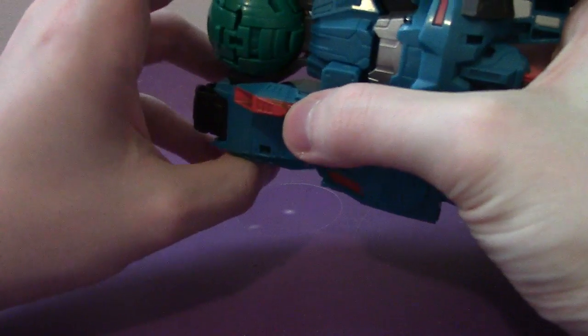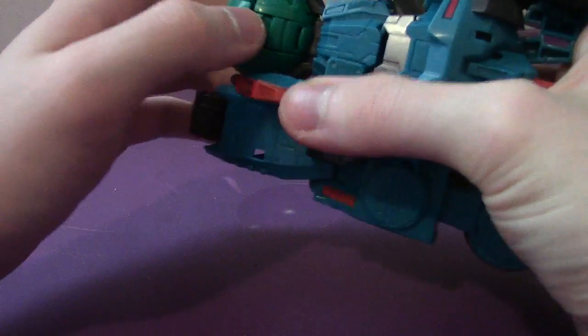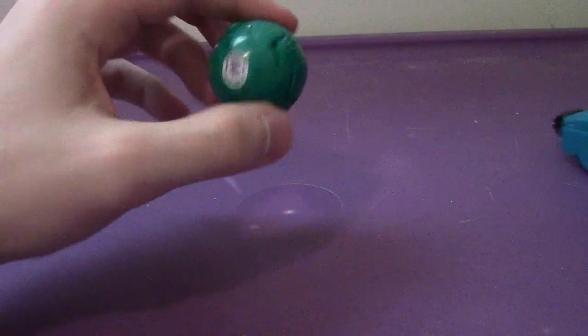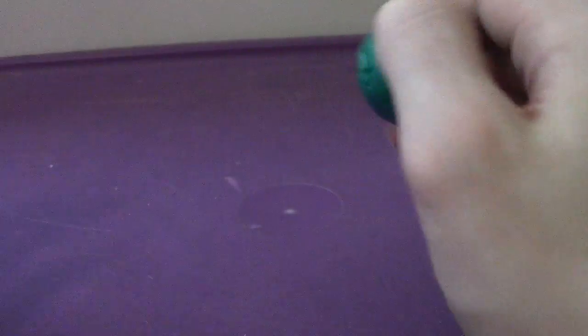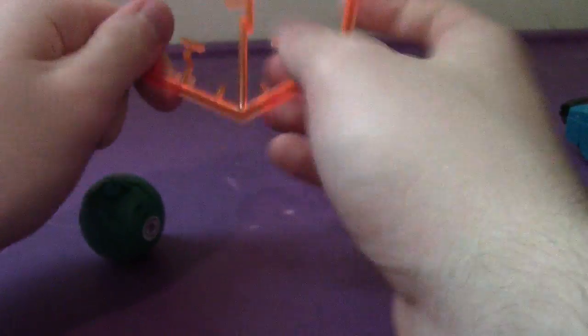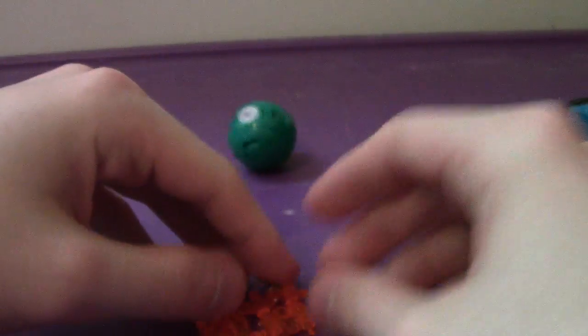Now the Deployer gimmick lies within his tank turret. If you transform him correctly — which apparently I failed to do — you won't get the gimmick to work. It's supposed to launch out Backtrack. Like all the other figures before I get to him, he comes with this little runner with the Decepticon symbol.